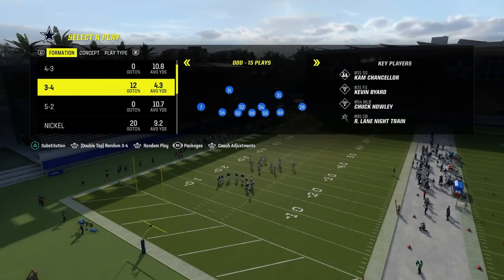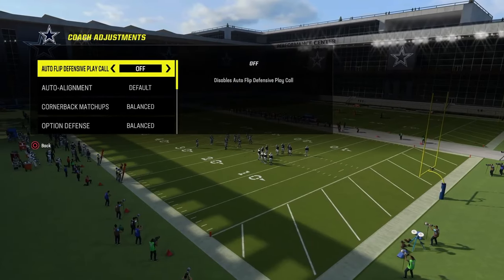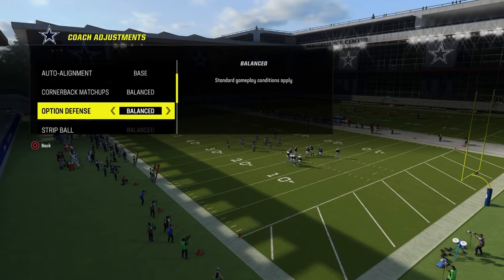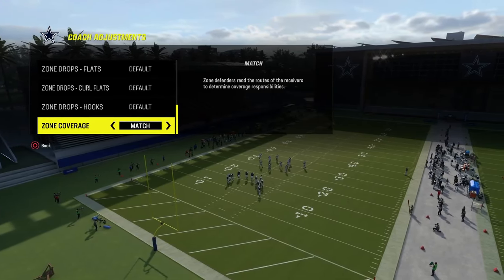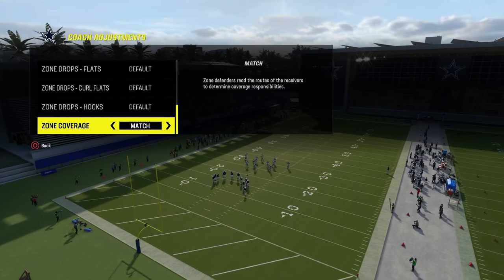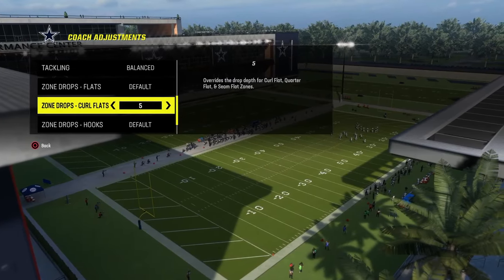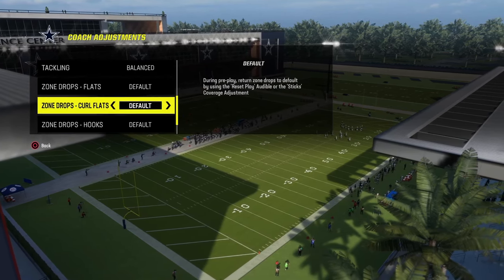Let's get into the blitz setup. In our coaching adjustments, we're going to have our auto-flip defensive play call off. I like to have auto-alignment set to base, option defense set to conservative, and then everything is going to be on default. If you want to put match on, make sure you put your curl flats at like 0 or 5. But for our purposes today, we're just going to put this on default.